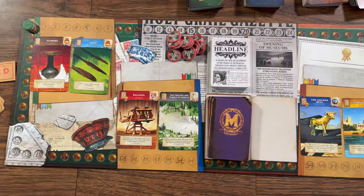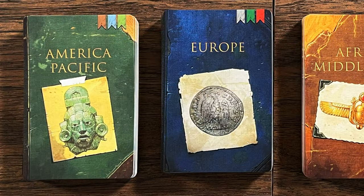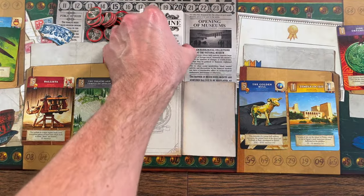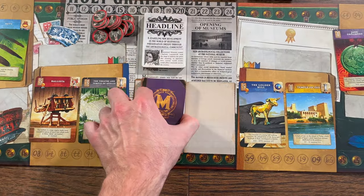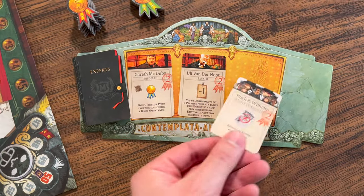Here's the main board — it shows off cards available in the four main areas: American Pacific, Europe, Africa, Middle East, and Asia. Headline and favor cards are placed out in the middle to be used. Expert cards are placed out on the expert board to be gained throughout the game.